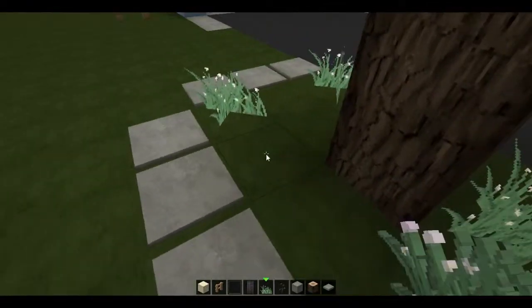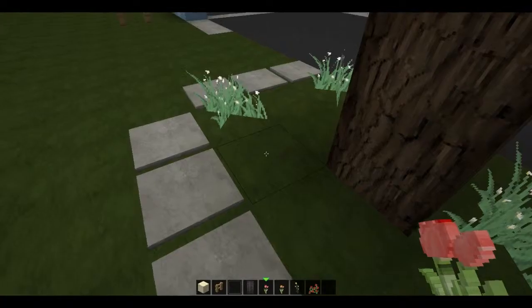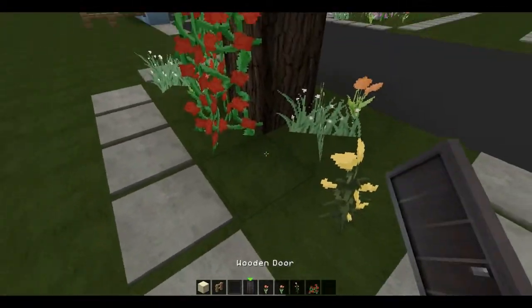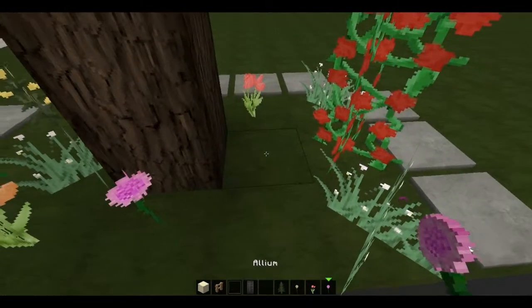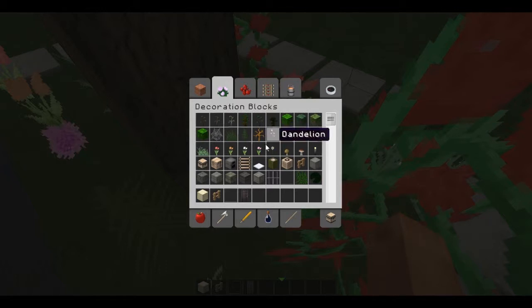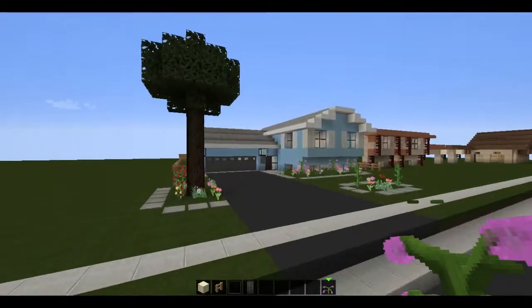We'll go ahead and just throw down some more stuff randomly, and clear my inventory again. Get some tulips — I haven't used the orange ones yet. And some dandelions too. Maybe a rosebush. I try to refrain from using the orchids outside of potted plants, because they're kind of an exotic flower — finicky in terms of what they need to grow. Unless you're in California or Hawaii, I don't really see them working in just the everyday garden setting. Obviously it's Minecraft, so you can take some liberties, but still. So that's basically that for the little garden-side driveway.